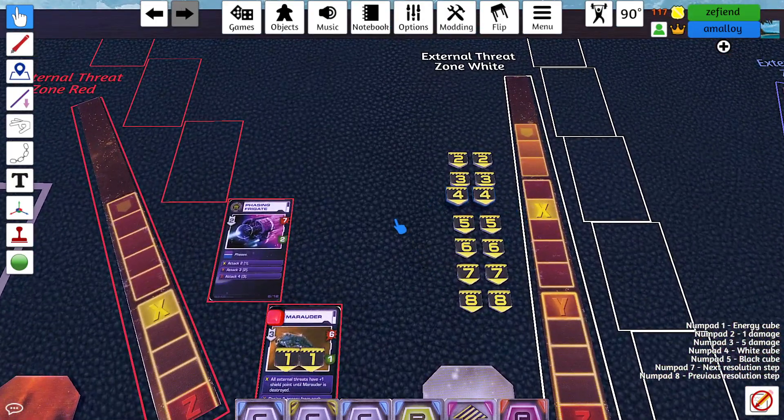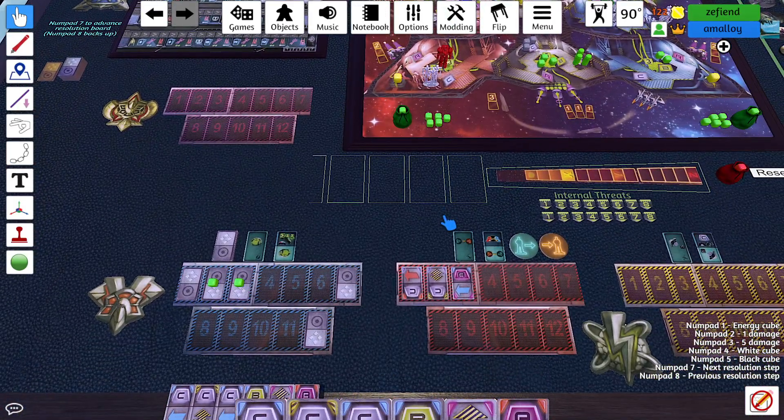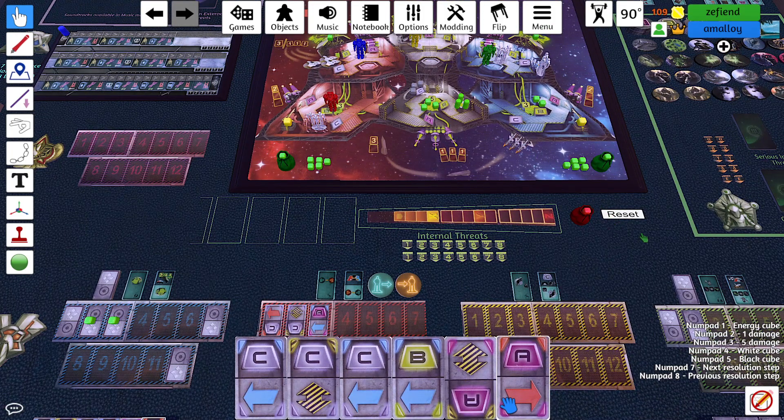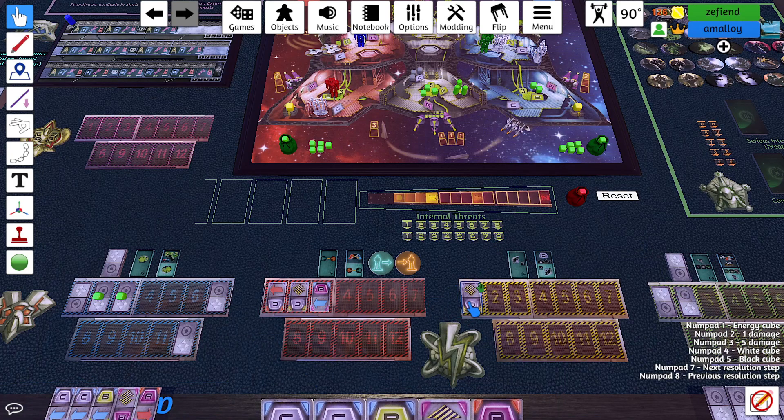Phasing Frigate — serious threat, zone red. I should have swapped with red so I could be downstairs. Because now there's no energy for me to shoot on four. Yellow can get you guys energy. Okay, that's committing a lot of people, but that seems useful. Do you want to send them? They had to go first.